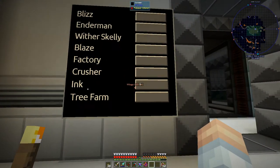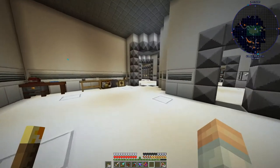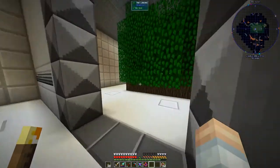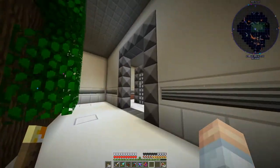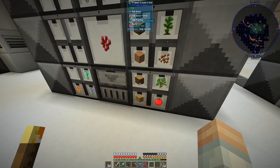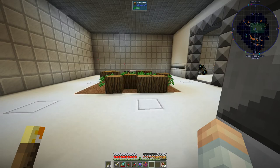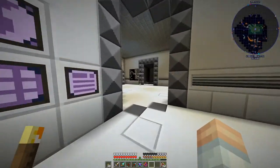We've got two additional items on the screen controller: ink and tree farm. If we click on tree farm you can see it in progress — it's taking care of the leaves right now. We've got 1,130 stacks of oak wood and 455 stacks of oak saplings, so I have it turned off since we don't really need any more wood.